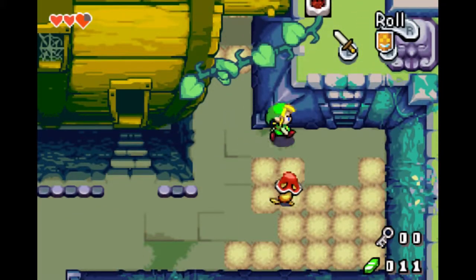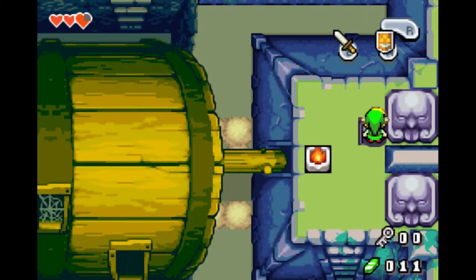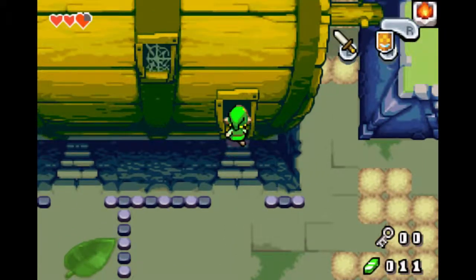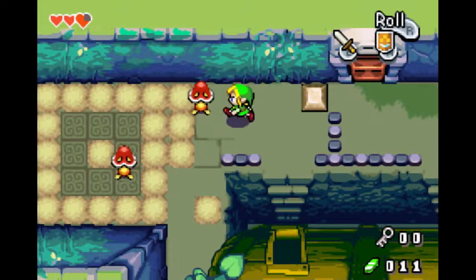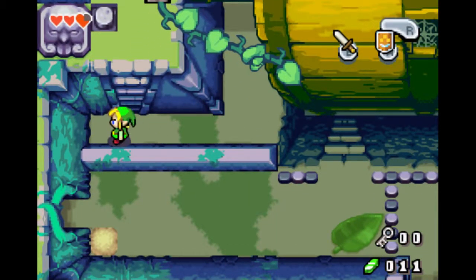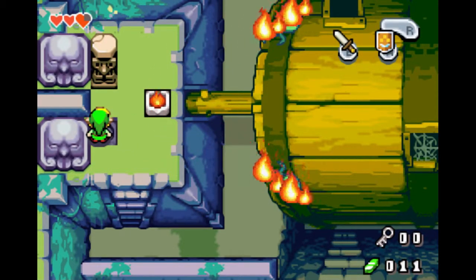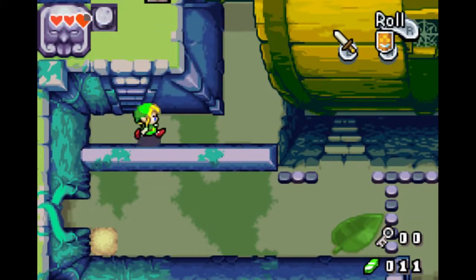In case anyone didn't remember, in the Minish Cap we basically have the ability where we can turn into a small little being. Anyways, we've got Link here. On the last two episodes we learned about - I believe his name is Elzo. I haven't played this for some time. We learned about Elzo - he joined our party.